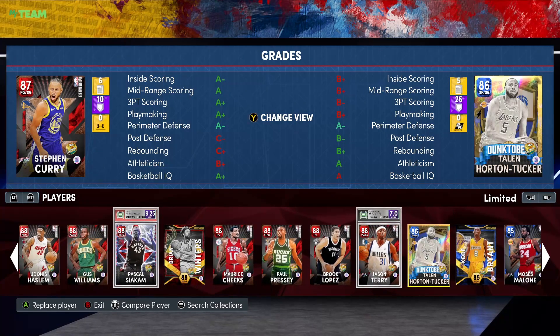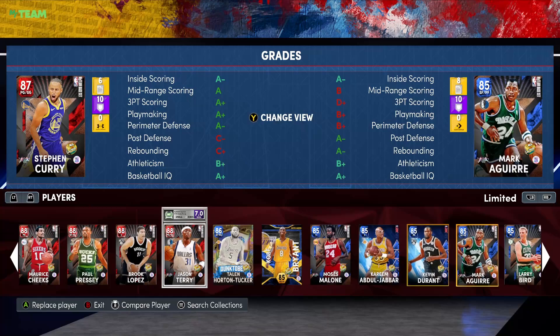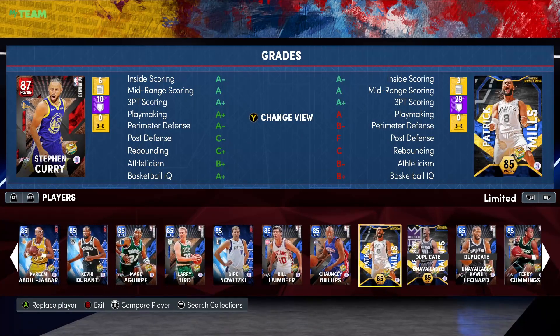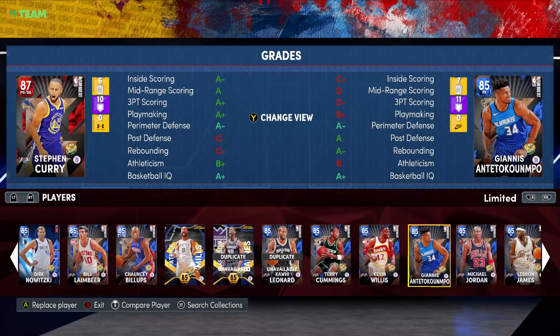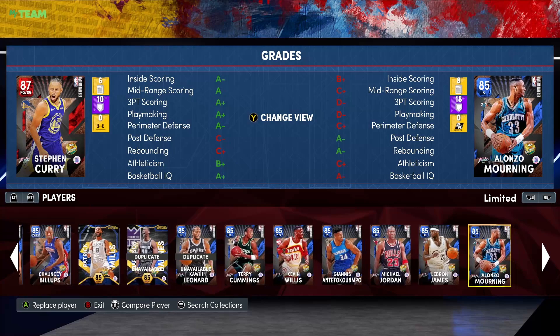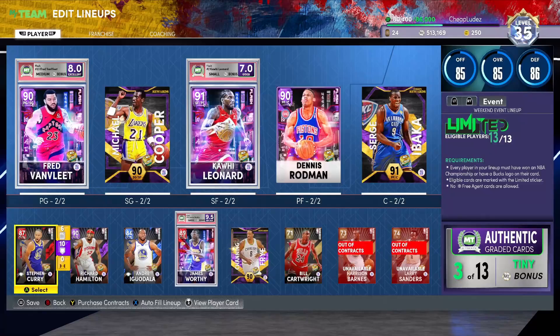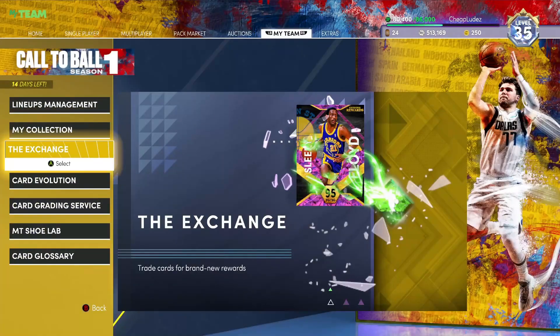If you're looking for a cheap option, Tylon Horton-Tucker is very affordable — like a thousand MT — and he could definitely help your squad out. Starter Kareem's never a bad way to go. Using any of the dynamic duos, Patty Mills — these are all options. Giannis and Michael Jordan are obviously options too. Michael Jordan with the dynamic duo with Scottie Pippen is pretty solid overall.